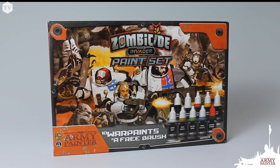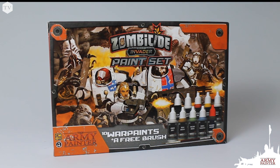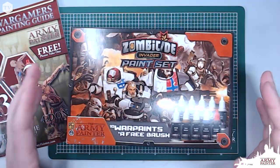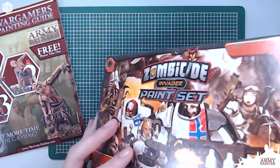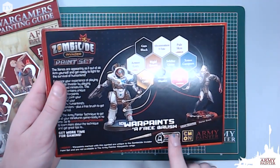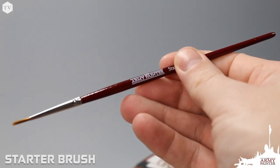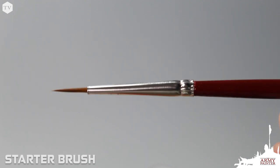If you're a fan of the previous Zombicide sets that we've released, you'll be familiar with the Invader set, as it comes with 10 paints including one metallic and one wash, as well as a free brush. This synthetic brush is a great all-arounder that can handle base coating and is surprisingly good at detail work.